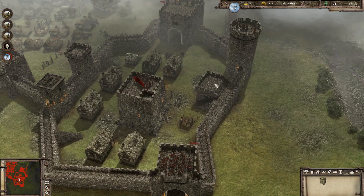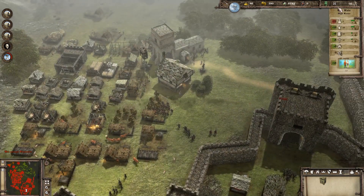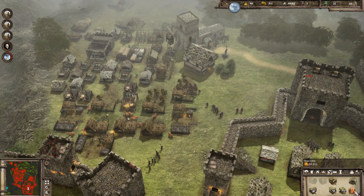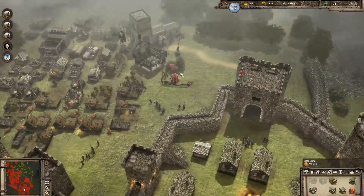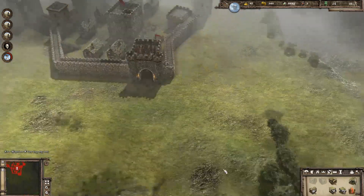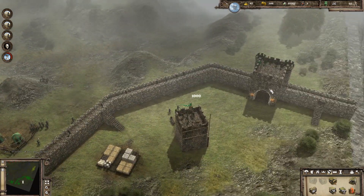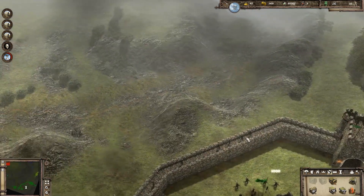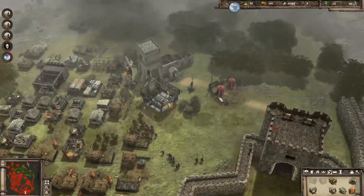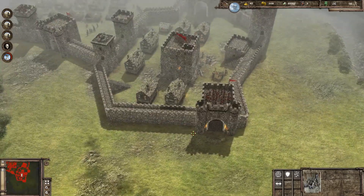I probably should build a siege camp anyway, just in case I need siege equipment — it's a little bit expensive, like 500 gold. We have battering rams and catapults available. Should we bring along one catapult? I don't see a reason to bring a battering ram — we could knock down the gatehouse instead, but I don't know. We're going to bring a catapult along. Let's move it over here. What we do need is actually more peasants to recruit. We do have a lot of wood, so I'm going to delete another wood camp.